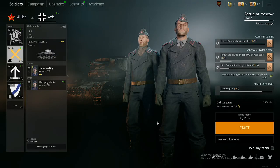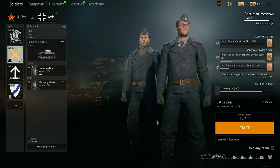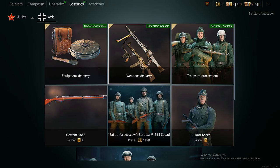You can upgrade your tank by clicking on upgrades in the main menu. Go ahead and select your tank crew and then go to workshop upgrades where you unlock the first upgrade. This allows you to buy spare parts in the shop. To do that, you simply click on logistics, weapon delivery and then you buy spare parts for your tank.